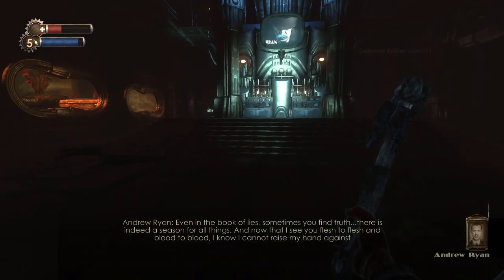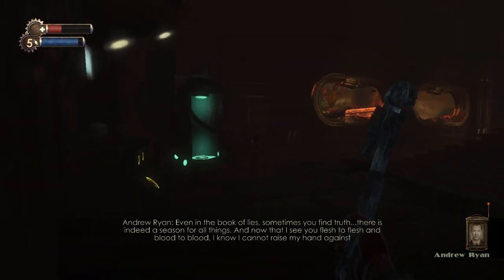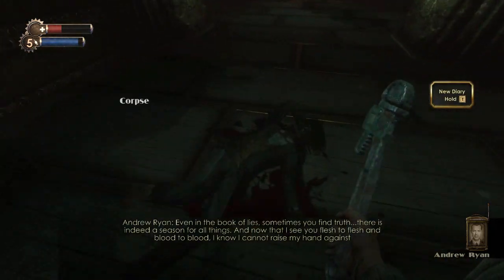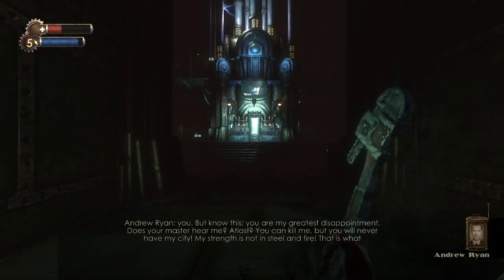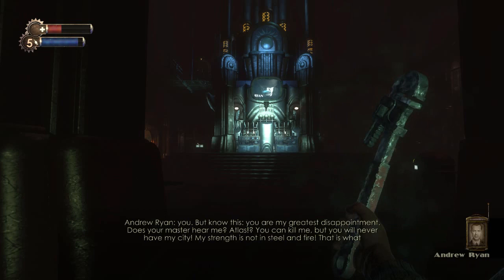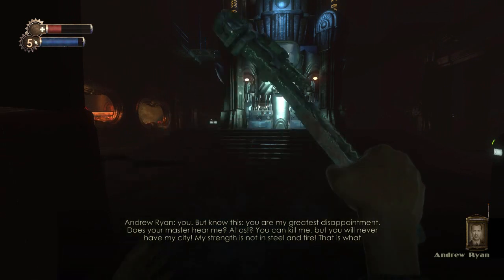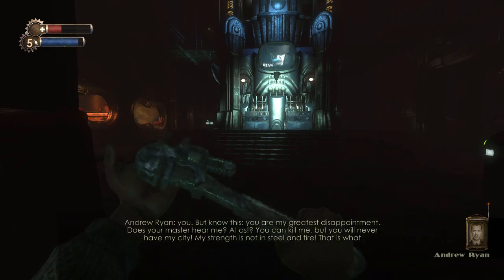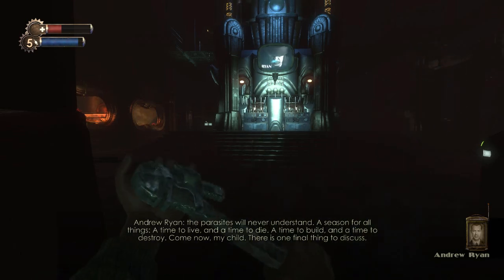Even in the book of lies, sometimes you find truth. There is indeed a season for all things. And now that I see you flesh to flesh, blood to blood, I know I cannot raise my hand against you. But know this — you are my greatest disappointment. Does your master hear me? Atlas, you can kill me, but you will never have my city. My strength is not in steel and fire. That is what the parasites will never understand. A season for all things. A time to live and a time to die. A time to build and a time to destroy!